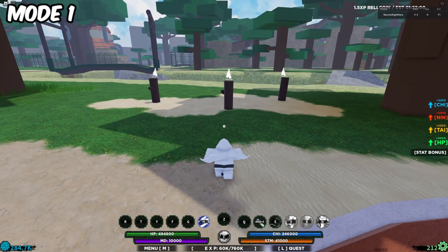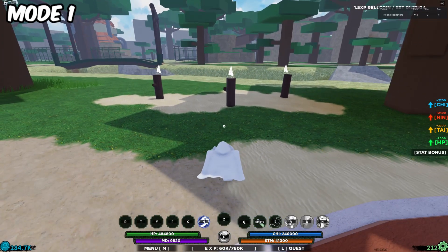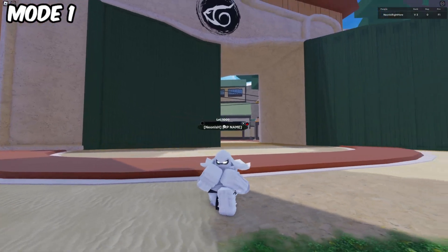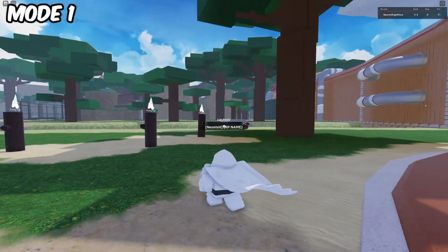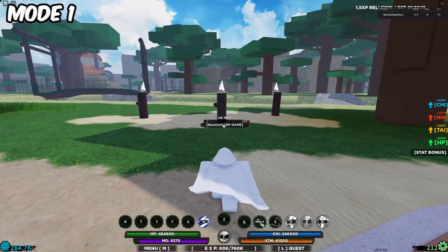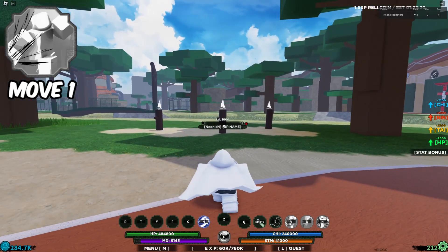There you go — you can see it. "I am the knight," he says, like "I am vengeance, I am the knight." As you can see, it looks very cool. Let's turn the UI off — it looks very awesome. You can also see the stats on the right. Anyways, let's get started.